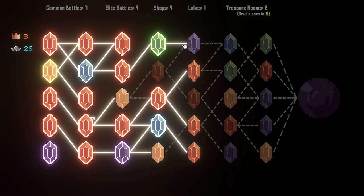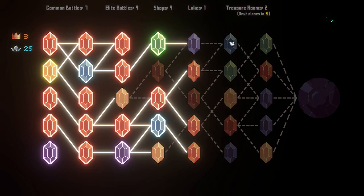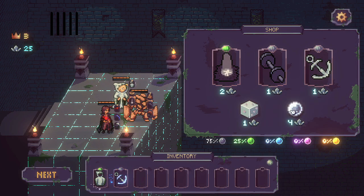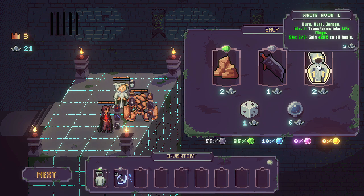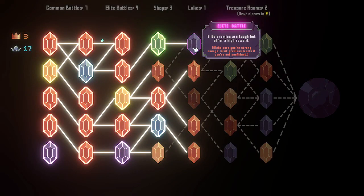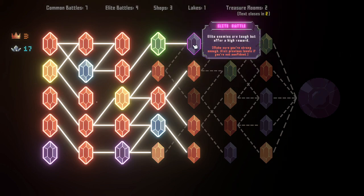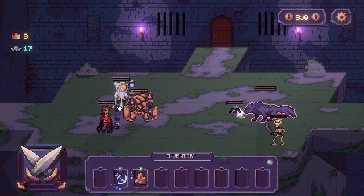We have two shops so we might as well use one of them. Let's go to the shop first and boost it up once. There's the white hood — that's great. We need these two things. Then we can take this common fight or this elite fight. I think I'm going to take the elite fight and leave the common fight for after — this will be a good test of our abilities right now.